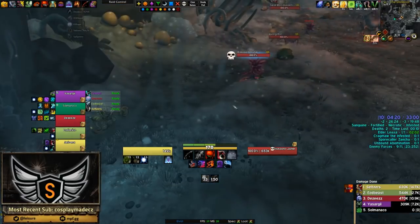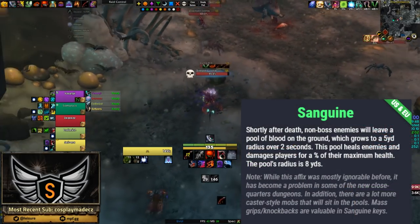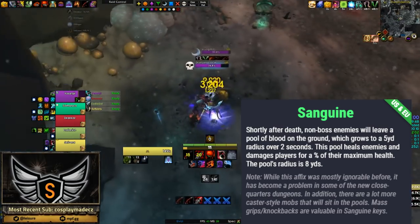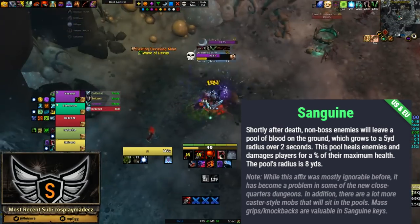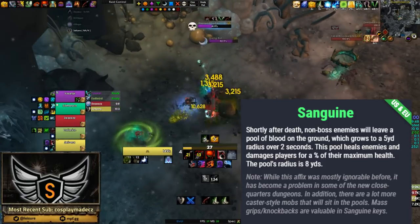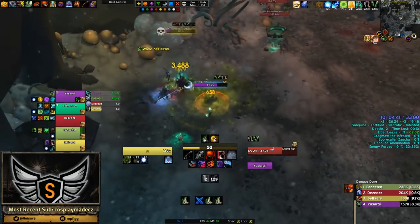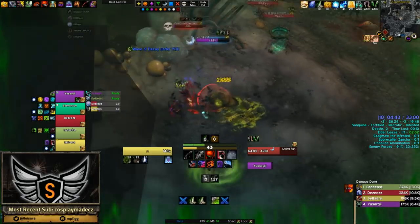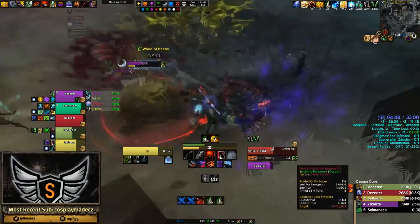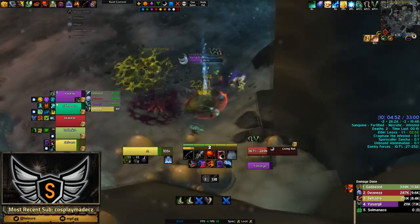The first real affix is Sanguine. Shortly after death, non-boss enemies will leave a pool of blood on the ground which grows to a 5-yard radius over 2 seconds. This pool heals enemies and damages players for a percent of their maximum health, with the pool's radius being 8 yards. This one is not too difficult overall but can prove a problem if the tank does not kite out of the pools or you are not equipped with the right spells. Melee adds will always come running to you but casters tend to stand in it more.